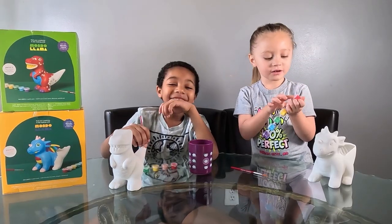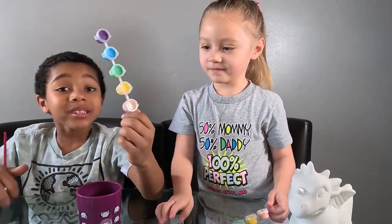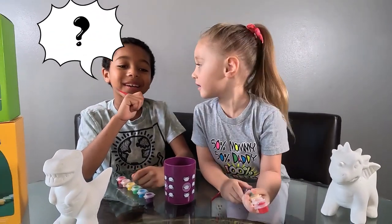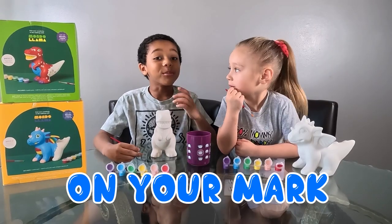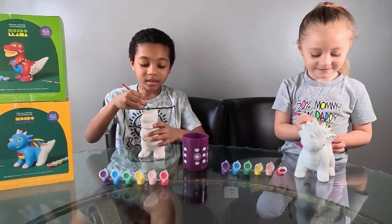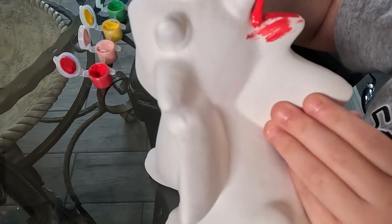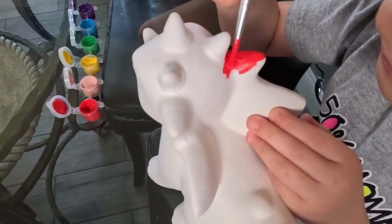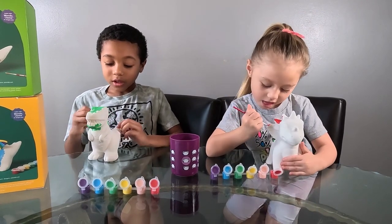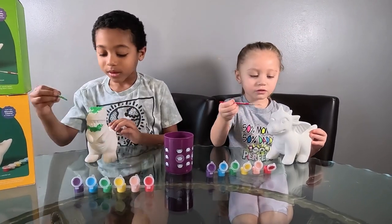We have some beautiful colors: red, pink, yellow, green, blue, purple — same for both of us. These are the colors me and Helena have, and I'm going to name mine green. On your mark, get set, go! I'm going to use this greenish color — this is going to be so fun. I'm using all of the colors like yellow, and I'm using a lot of green right now.